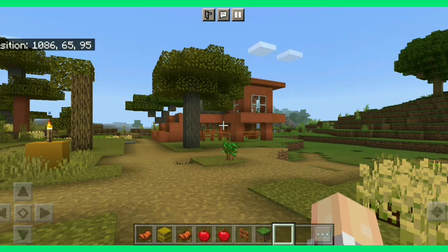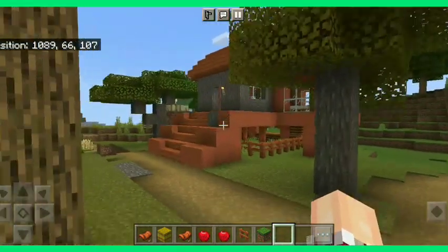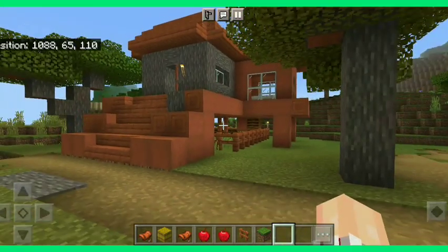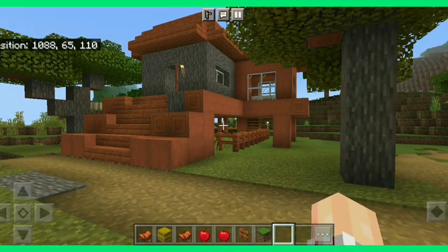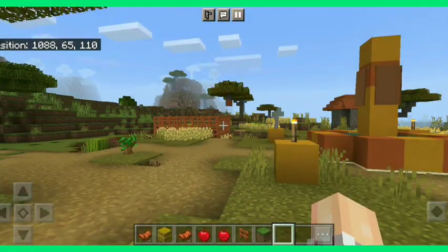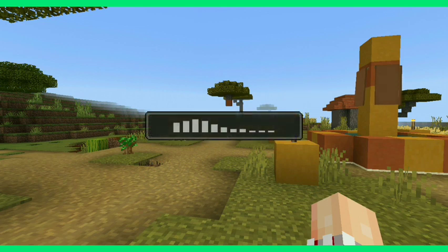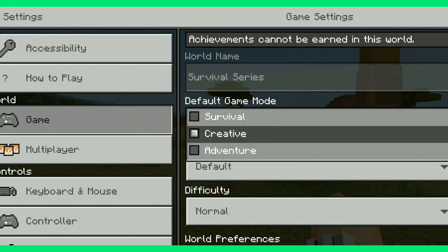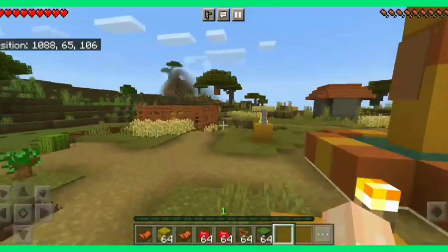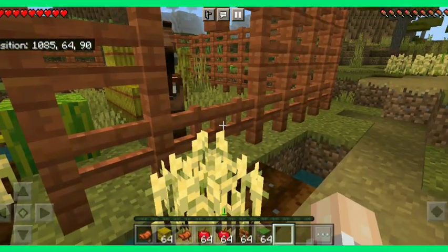Welcome back to the channel. In today's video we are going to be playing more Minecraft. I have used creative mode - I had to turn it into creative, but trust me I did not use any parts for the house. It's creative mode only. I'm going to turn back to survival real quick, I promise you I did not use any creative tool to create the house. This is why I turned on creative, and I was really sad about it because I wanted to complete achievements.